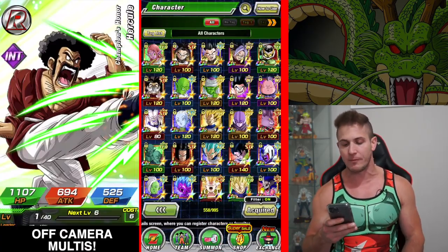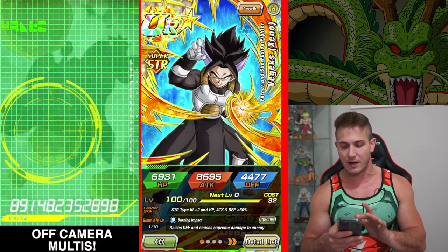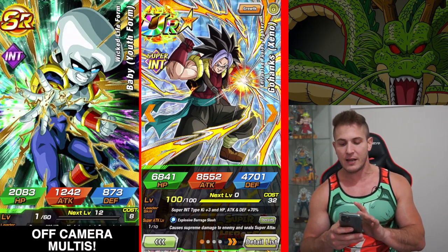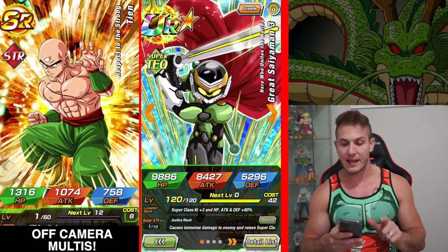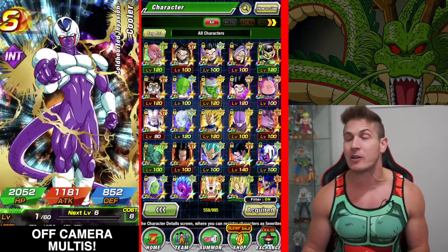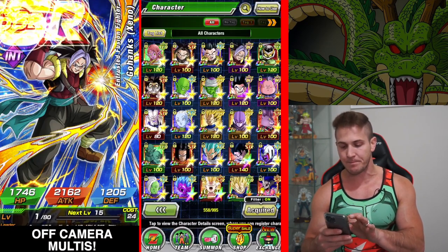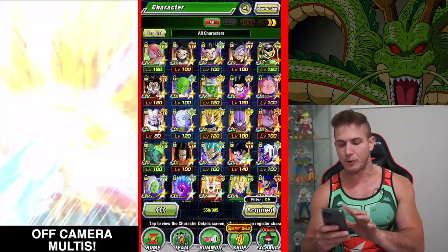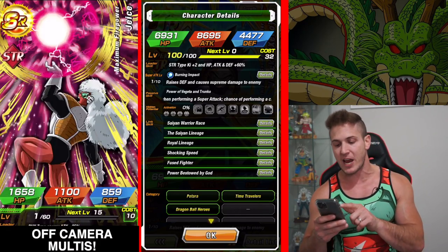If we go to my character list real quick — I've already awakened and leveled them — I already got the new Supreme Kai of Time. I got the Jinx, adult Xeno Gotenks, and Xeno Gohanks. I did not pull Great Saiyaman 3 when the banner first came around, so I'm getting super lucky. I also pulled a dupe for this unit and another dupe somewhere — I did three total multi-summons.